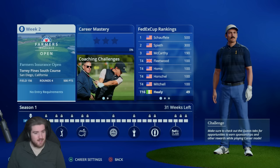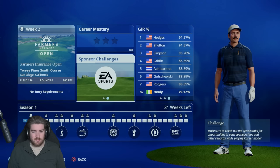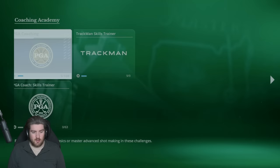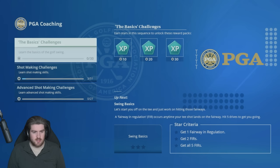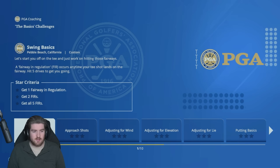Now that I've bought a sufficient amount of stuff, let's get back into career mode. We'll maybe start off with a challenge or two and then jump into the Farmer's Insurance Open at Torrey Pines South Course — that's a difficult one. Let's check out some coaching challenges. 'Learn the base of the golf swing' — hit five drives to get you going. I should probably be doing sponsor challenges for skill points, but these won't go to waste.